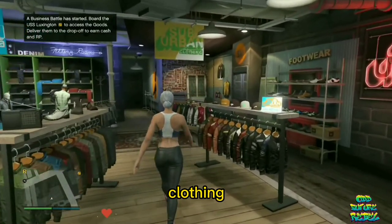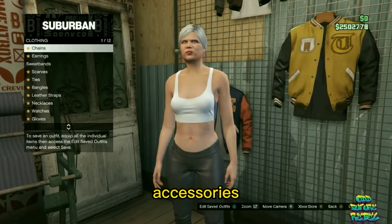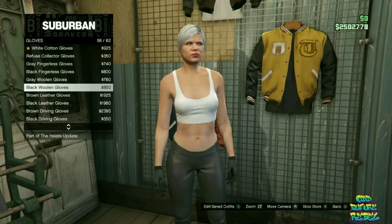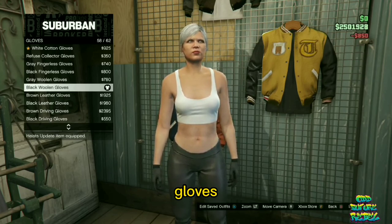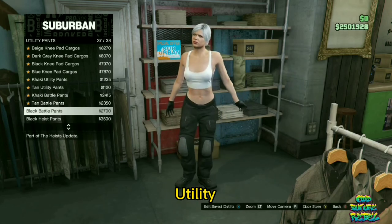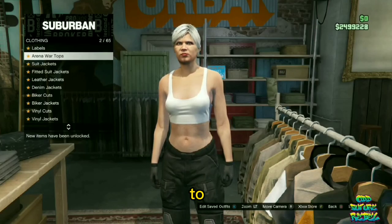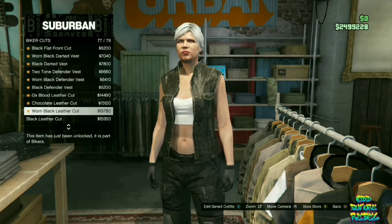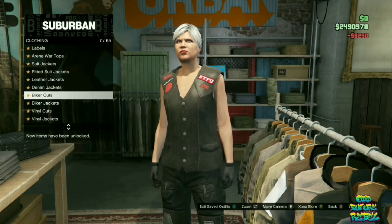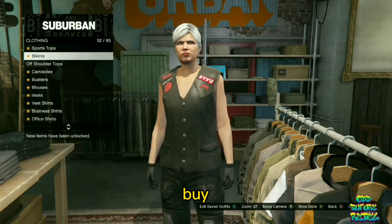Make your way over to the nearest clothing store. Go over to accessories and remove any sort of accessories or gloves on your character — that part is important. Then go over to gloves and buy the black woolen gloves. Make your way over to the pants section and find the section called utility pants — buy the black battle pants. Afterwards head over to the tops, go over to biker cuts, and buy the patch darted vest. Continue to stay at the top section, go over to bikinis, and buy the black bikini.